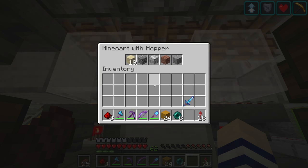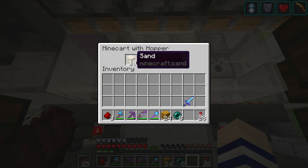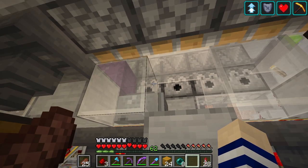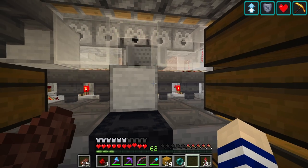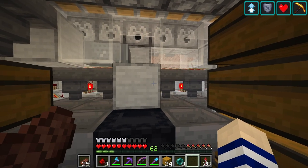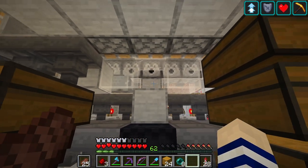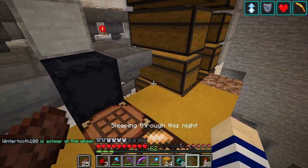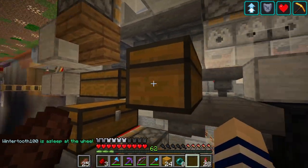We have filler items in the minecart hopper along with the item we actually put into the system — so it works just like a regular hopper filter, but it's searching through a bunch of different shulker boxes instead of just one hopper. I think it's such a nice system. That's basically why I built this, but one thing I want to do is decorate it properly.